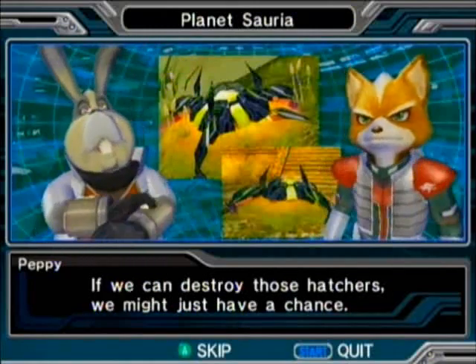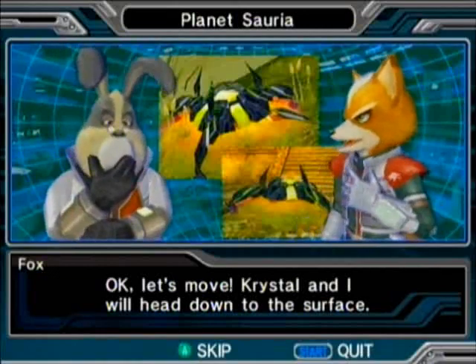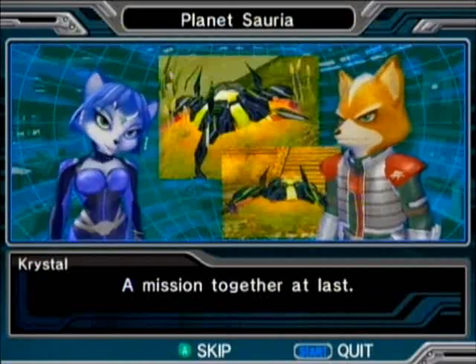If we can destroy those Hatchers, we might just have a chance. Okay, let's move. Crystal and I will head down to the surface. Falco and Slippy, the skies are yours. A mission together at last.